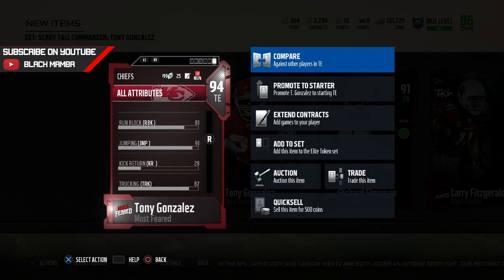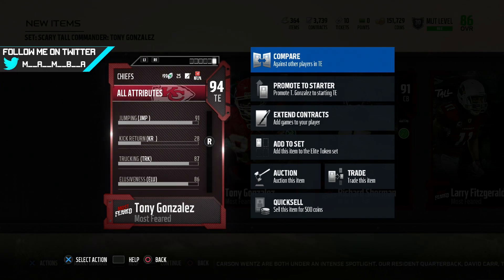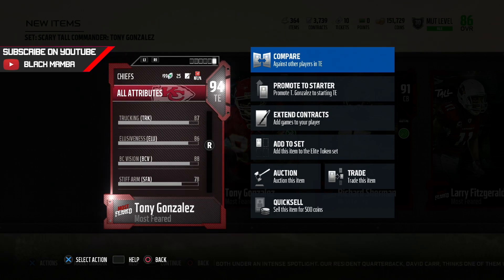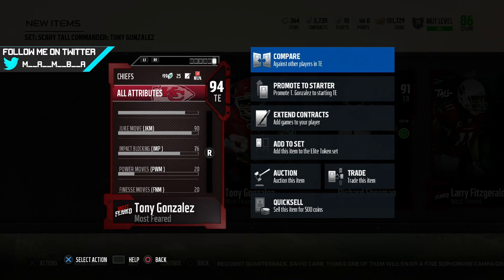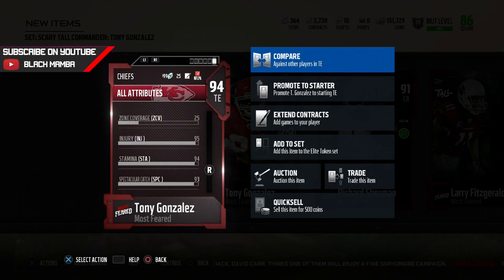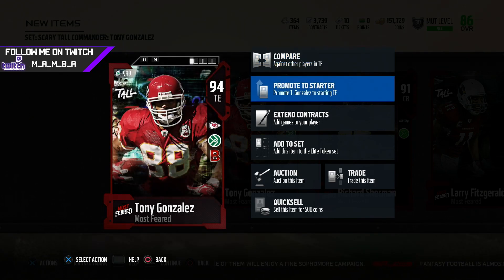Pass blocking is 71, run block is 81 — run blocking is actually good for Tony Gonzalez because he really wasn't known for that. He has 91 jumping, 87 trucking — you can truck someone with this card. 86 elusiveness, 88 ball carry, 70 stiff arm, 82 spin move, and 90 juke, so you're better off juking instead of spinning with Tony G. 94 stamina — this card is going to be a monster, cannot wait to play with him.